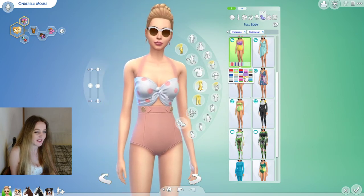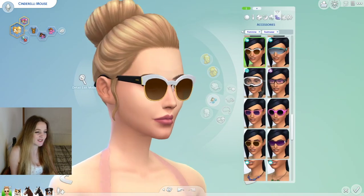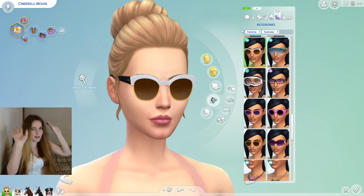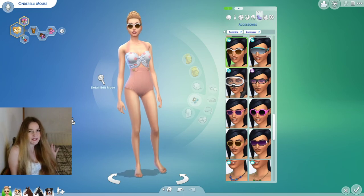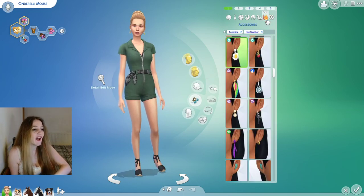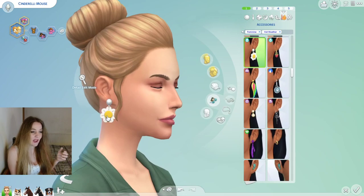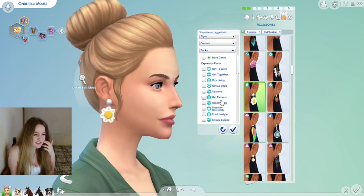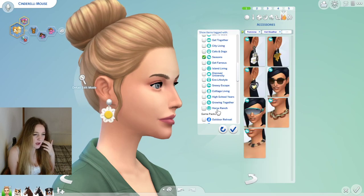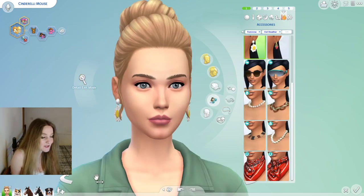I was really excited to get this Seasons swimwear — really cute swatches. I love these vintage Seasons sunglasses with that Horse Ranch updo — she looks very Audrey Hepburn or maybe Marilyn Monroe, classic old Hollywood glamour. With the Horse Ranch hair and these really adorable Cottage Living earrings — Cottage Living and Seasons came with loads of cute earrings — it's a great look.